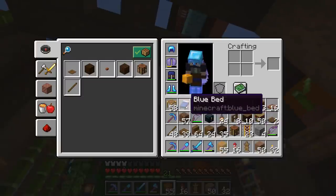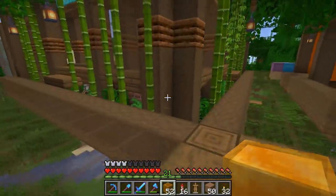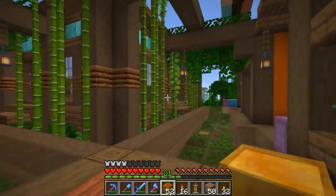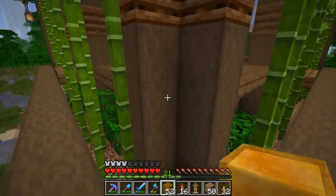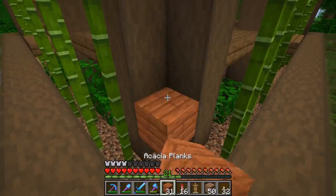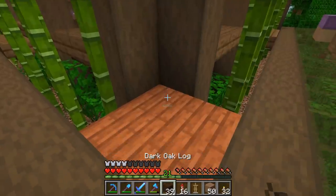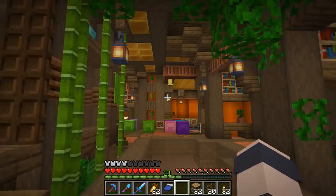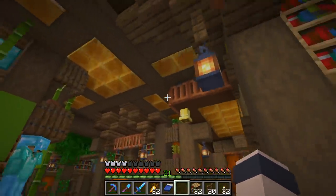I'm going to try to mix some honey in over here as well. When we come out of this enchanting room it would be cool if we had a bit more of a separation between the two sides. I want to put an armor stand in this section - maybe we'll have more acacia and something for it to sit on, and we'll have it facing us like that.